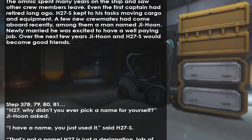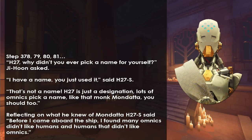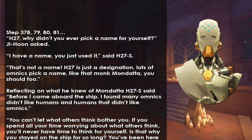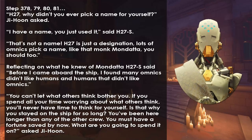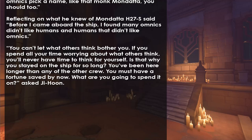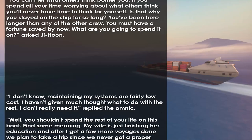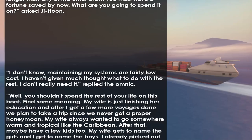H-27, why didn't you ever pick a name for yourself? Jihoon asked. 'I have a name. You just used it,' said H-27S. 'That's not a name. H-27 is just a designation. Lots of Omnics pick a name, like that monk Mandata. You should, too.' Reflecting on what he knew of Mandata, H-27S said: 'Before I came aboard the ship, I found many Omnics didn't like humans, and humans that didn't like Omnics. You can't let what others think bother you. If you spend all your time worrying about what others think, you'll never have time to think for yourself.' 'Is that why you stayed on the ship so long? You've been here longer than any of the other crew — you must have a fortune saved by now. What are you going to spend it on?' asked Jihoon. 'I don't know. Maintaining my systems is fairly low cost. I haven't given much thought to what to do with the rest. I don't really need it,' replied the Omnic.